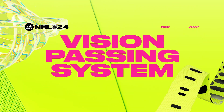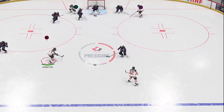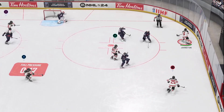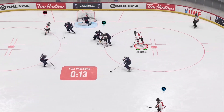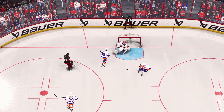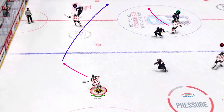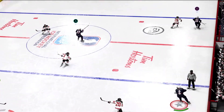Vision Passing puts tape-to-tape play with your teammates at your fingertips, offering quicker direct passes to keep puck possession and mount that all-important pressure. By mapping the controller's face buttons to your teammates, Vision Passing doesn't just allow more efficient passing, but opens up different opportunities like disguising a pass on a power play to set up the perfect play. This also unlocks stretch and breakaway passes, giving you new ways to attack the net.